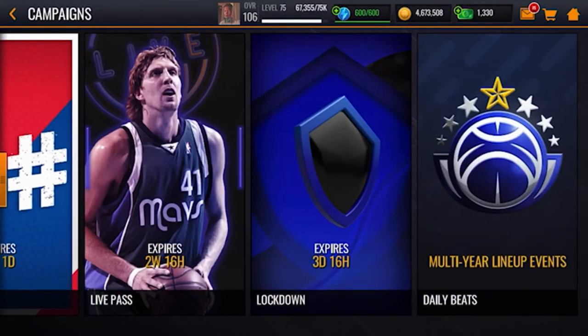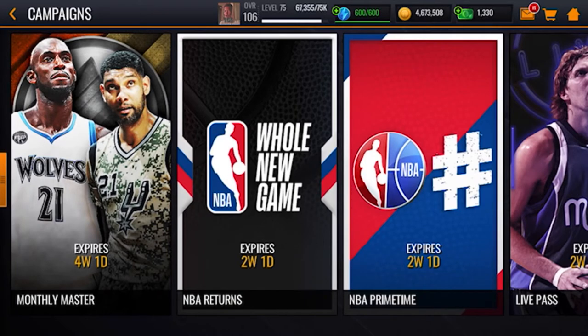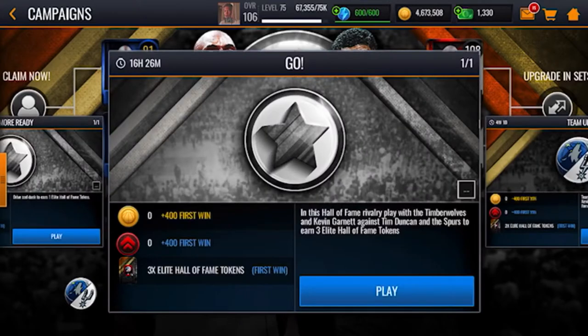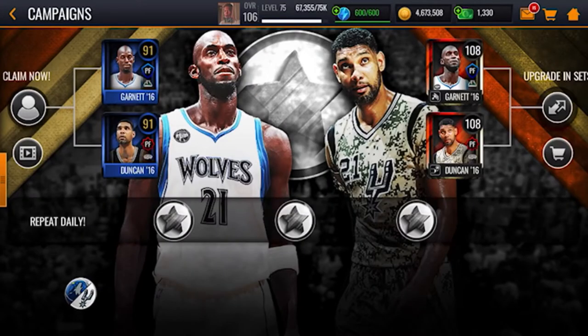I was actually looking for coin-making methods and I discovered a new one. In Campaigns, the Monthly Master tokens each sell for about 2k coins. If you guys remember the Zion versus LeBron promo, the tokens sold for 2k, so a lot of us made a bunch of coins from those tokens. These Monthly Master events go for a whole month.